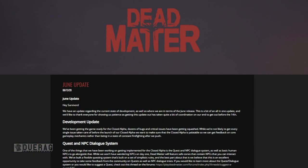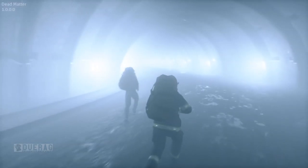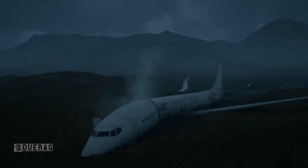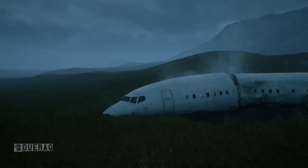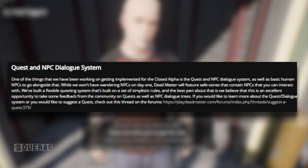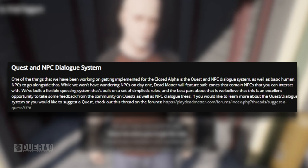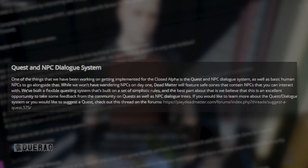The first thing we're going to be talking about is the quest and NPC dialogue system. We briefly touched on this in the developer Q&A I did not too long ago — check that out at the top right eye icon. While they won't have wandering NPCs on day one, Dead Matter will feature safe zones that contain NPCs you can interact with. They built a flexible questing system based on a set of simplistic rules, and they believe this is an excellent opportunity to take community feedback on quests and NPC dialogue trees. There's a thread that goes more in depth.